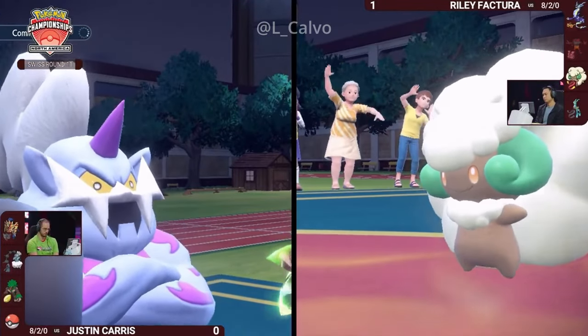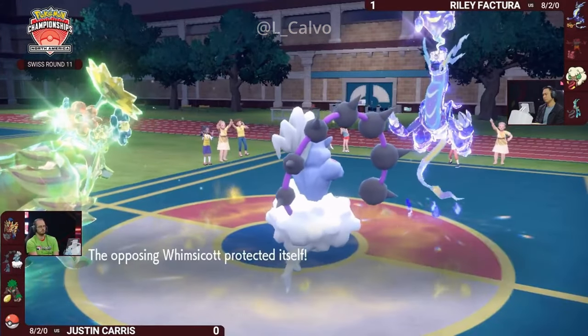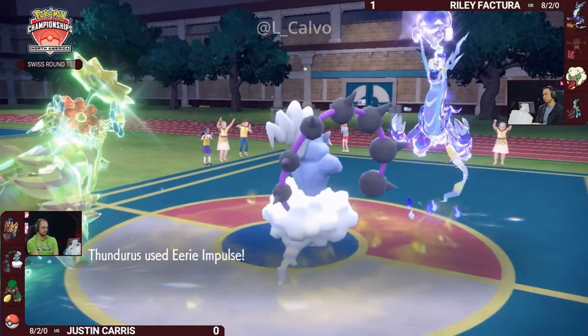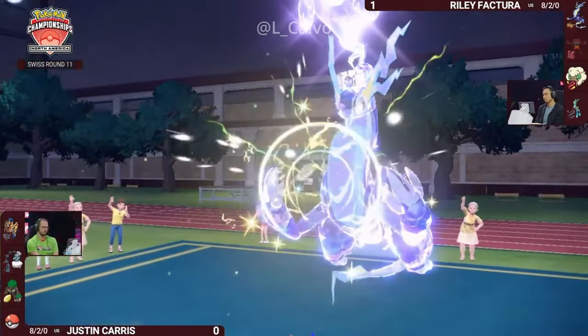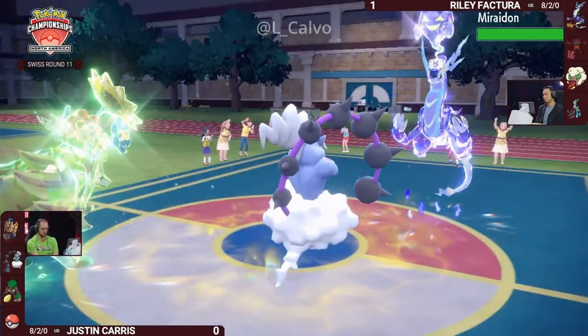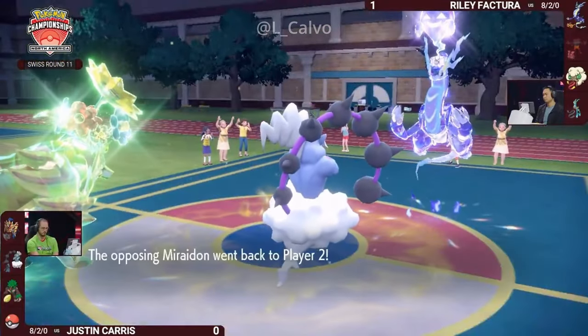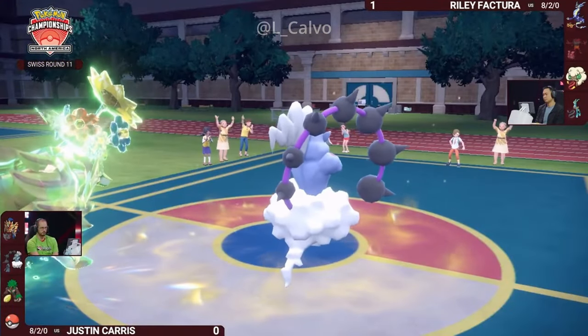Miraiadon resets the Electric Terrain for itself, but Justin's one step ahead — wanting to remove the Rillaboom as well. Thunderous re-hits the field to land those Eerie Impulses once again. A great swap because it will resist Tachyon Cutter and allows you to go for Eerie Impulse into Miraiadon or Iron Crown, and another big Body Press into Whimsicott would be a two-hit KO there. Encore ends, so now Riley has to choose what to do with Whimsicott — get another Tailwind up, save it for later, or Encore into Body Press again?